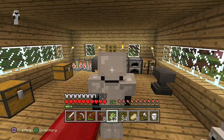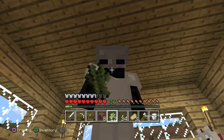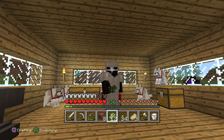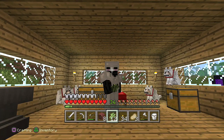Next part guys, we'll hunt for some more cows, sort some sugar cane out, hopefully have enough to finish off our enchantment room, and then we'll enchant a diamond sword which we haven't created yet. Thank you guys for watching and I will see you in the next part — this is Rogue Hunter signing out.